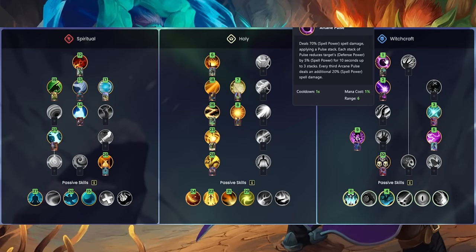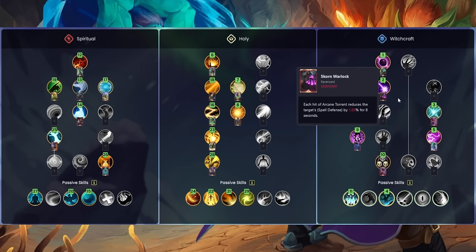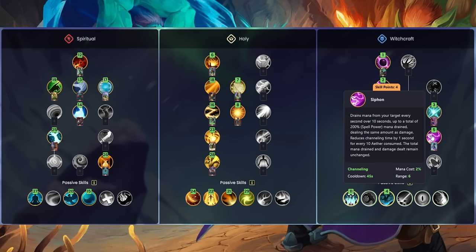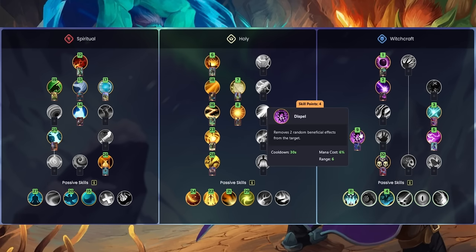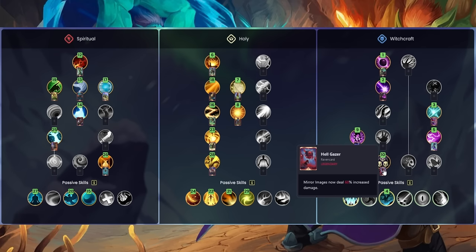On the Witchcraft side we start with Arcane Pulse and the Ghost Lamp Hag card. We've got Arcane Torrent alongside Scorn Warlock, Magic Rupture for slowing down enemies alongside the Mana Storm Djinn, and Syphon for draining mana which is very useful for maintaining your sustain. We've also got Yornish Frost Bearer, the passive Witchcraft Mastery, Dispel to remove random beneficial effects from the target, and Mirror Image — which copies certain skills you use, meaning your healing skills get mimicked, so you can effectively double down on healing. Then Hell Gazer causes Mirror Image to deal 60% increased damage, and the final passive is Exploitation. You don't have to copy this exact order — it's a general guideline and there are different selections depending on what you're after.